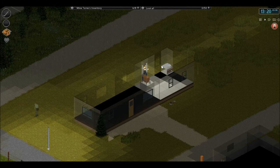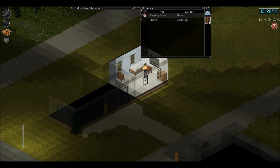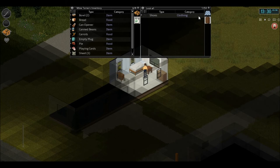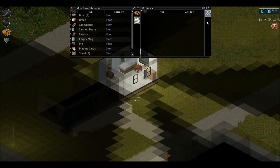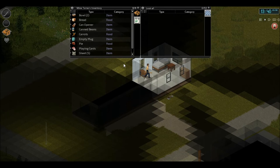Check these windows — and it's open. Hopefully there's no alarm. Playing cards — that's good for fighting boredom later, because if you get bored it'll lead to unhappiness. Unhappiness will lead to insanity. More sheets are always good.